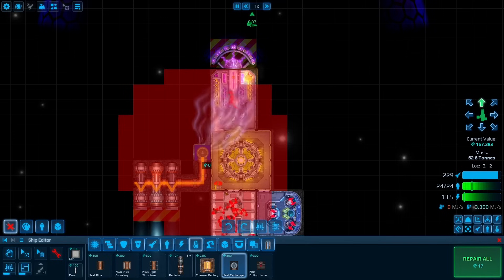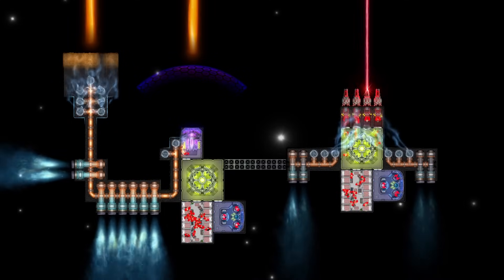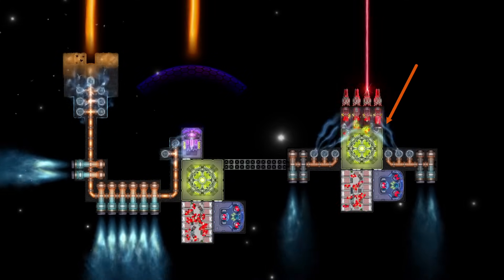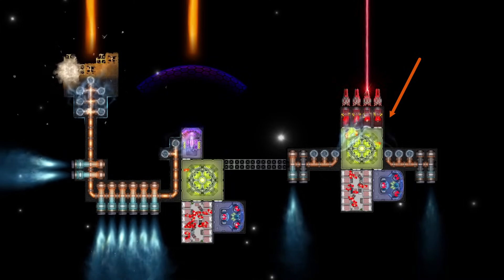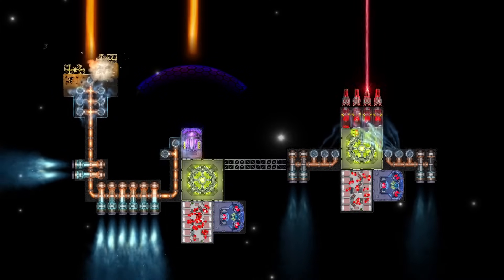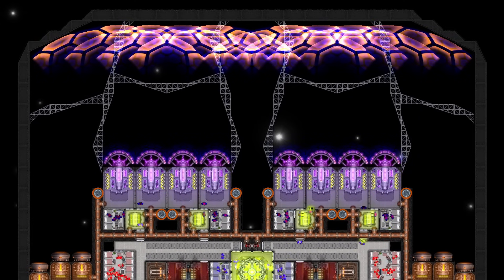Keep in mind that exchangers cover per tile, not per part — so a large shield will not be completely covered and will catch fire. You can use heat exchangers to protect against enemy TRL or to cool parts that might overheat. They can also serve as a kind of wireless connection to your thermal network.